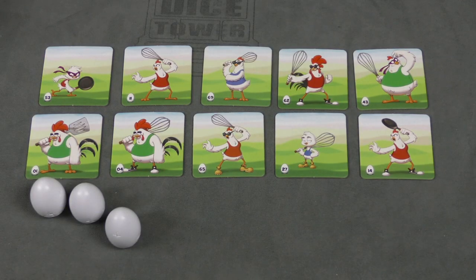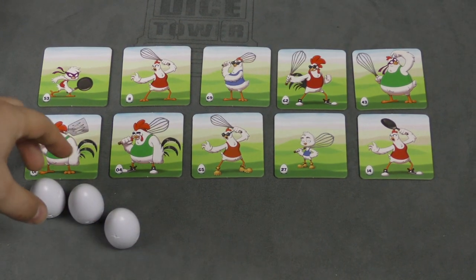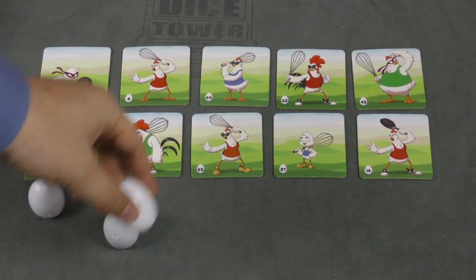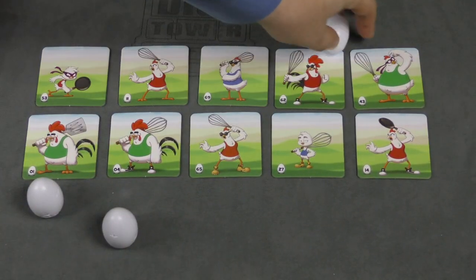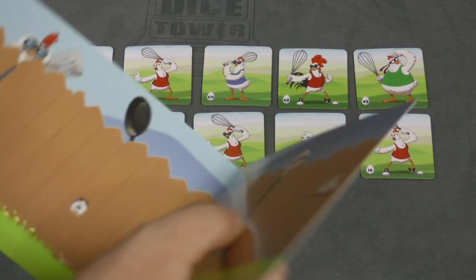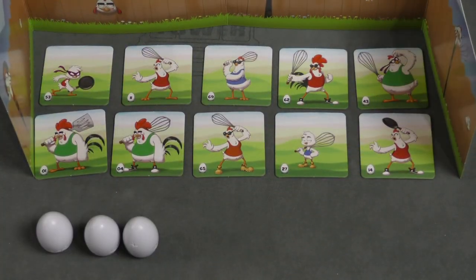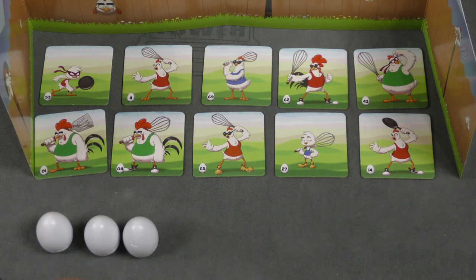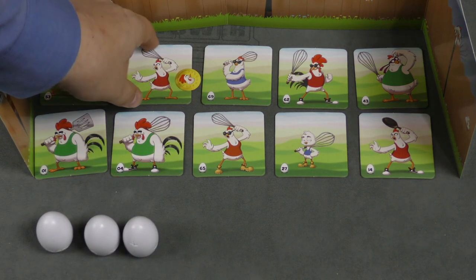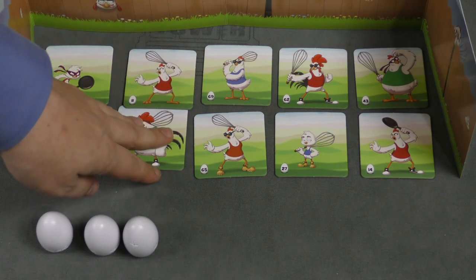In this game there are two ways to win. One is to have a complete chicken army, which we'll talk about in a second. The other is to use one of your eggs and guess the identity of your opponent's leader. At the beginning of each game, you're going to use this big shield and put it around here, and you're going to secretly pick one of your chickens to be the leader, putting a token underneath theirs so no one can see it — and that's your leader.